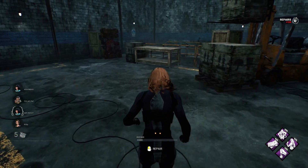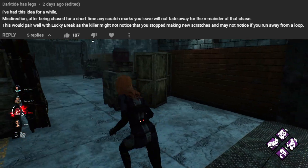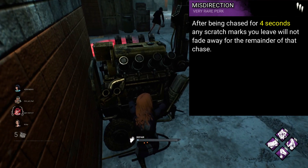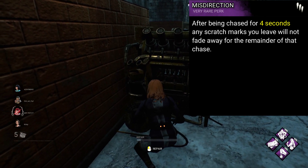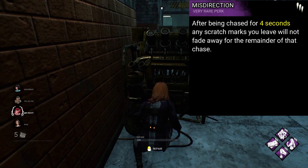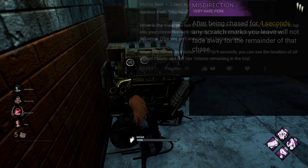We're gonna begin with some survivor perks. Darktide Has Legs came up with the perk Misdirection. After being chased for a short time, any scratch marks you leave will not fade away for the remainder of that chase. This is a very interesting idea and acts as a deception perk that activates mid-chase. I like this one a lot because it rewards you for remaining in a chase for a long duration, but doesn't just give you a direct benefit, as you still have to break line of sight and be sneaky with how you run the killer. I like this perk — my only criticism is that it is quite niche, but I do like that it provides an opportunity for a certain playstyle.